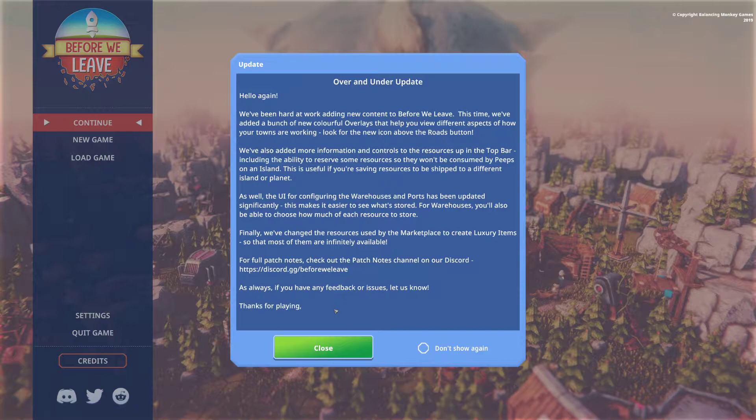The UI for configuring warehouses and ports has been updated significantly. This makes it easy to see what's stored in warehouses, and you'll also be able to choose how much of each resource to store. Before, it was segmented based on the amount — so if you had four items stored in a capacity warehouse of 120, you'd have 30 of each item equaling that 120 capacity. Now it sounds like you could divvy it out differently — say 50 wood, 50 stone, and 20 iron. That adds a lot more flexibility.